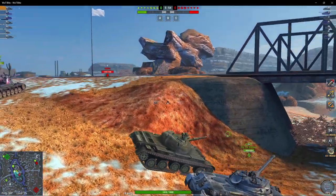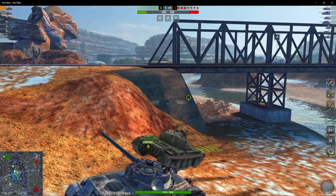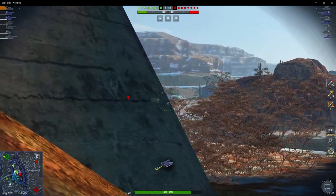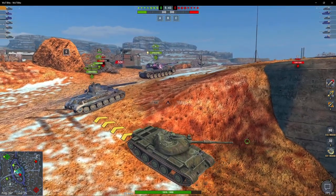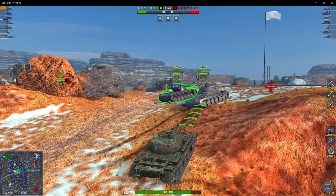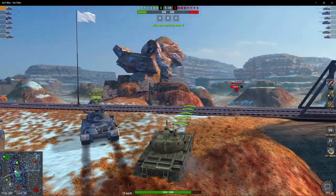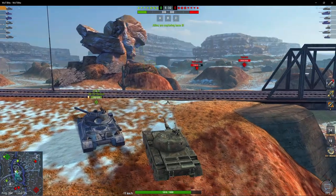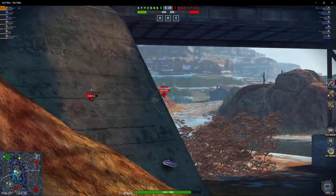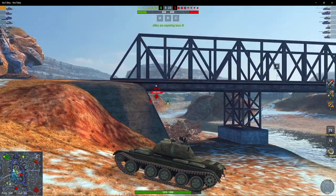Patience also applies to your gun — when you're aiming at people, make sure that shell really goes in. Even I sometimes rush the shot and it ends up bouncing or ricocheting because you're firing before you're actually looking at the weak spot. Make sure where you're aiming is gray, and that you know the right place to pen that tank. Don't just shoot at the red spots thinking something will go through — it won't.